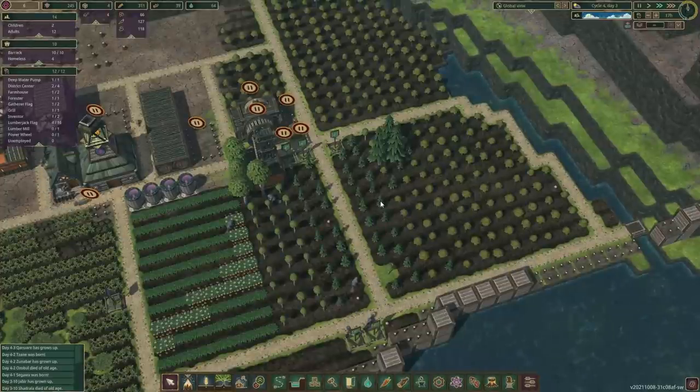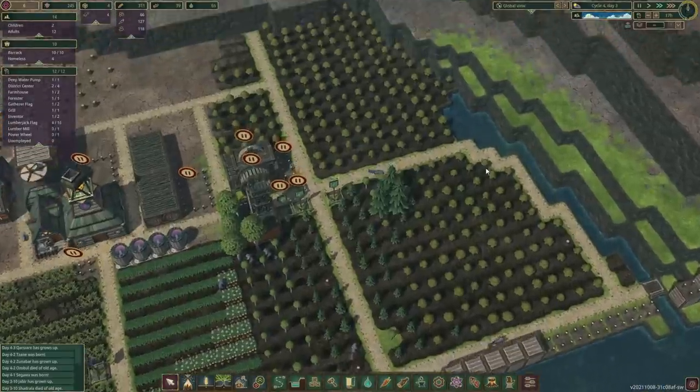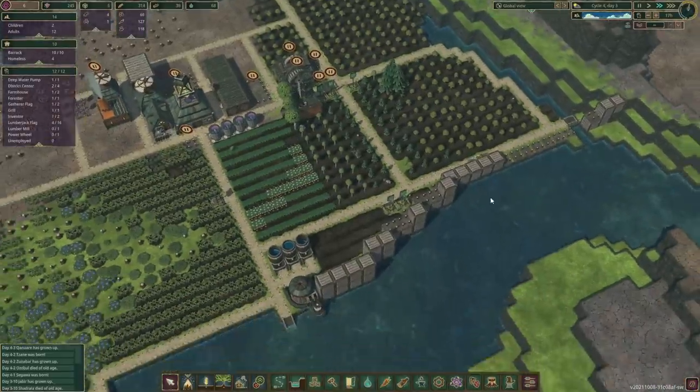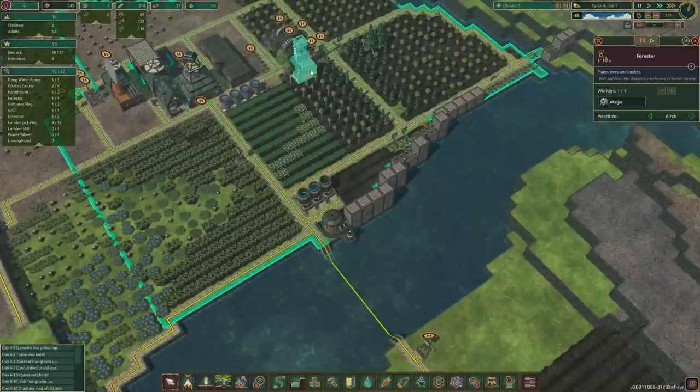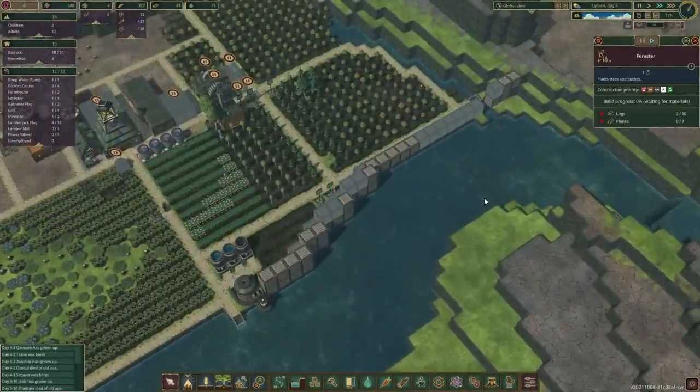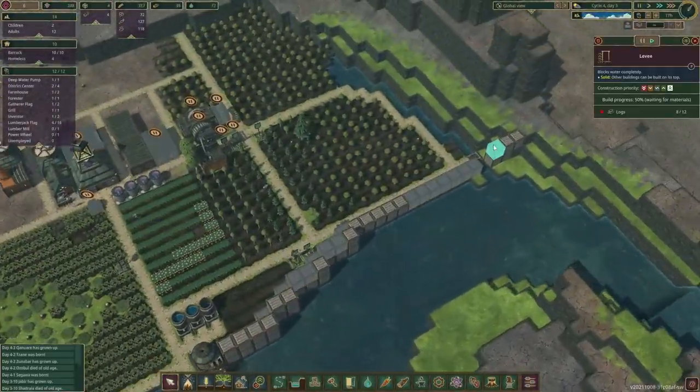Lumberjack. The quicker we get those trees down, the quicker we can plant new ones — so that is definitely our priority. And once they're done, we'll just reassign them on different projects. We've got a few logs in now — that is good.